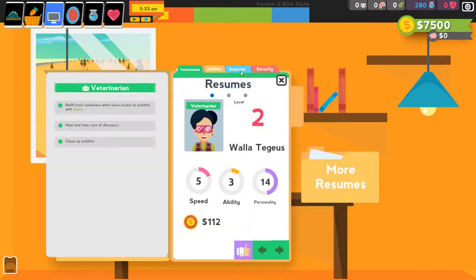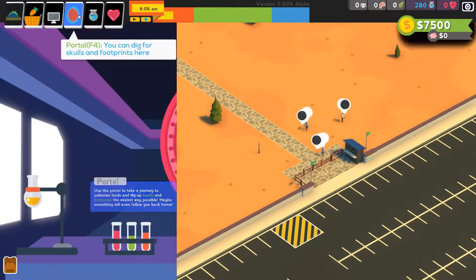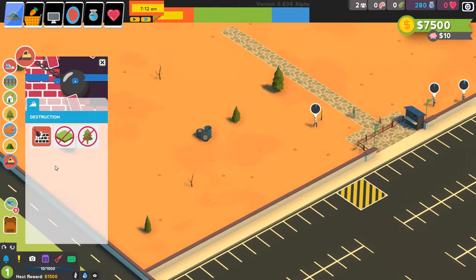First thing we're going to do is hire four scientists. Now you want to hire four scientists and then hire new scientists. We can only hire three at this point but we're going to go into digging. Just open a portal straight away so it's on cooldown. We want to get scientists that have the three by three square shape for digging — fire them and hire new ones until you get the good RNG.